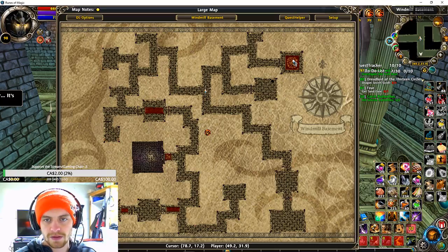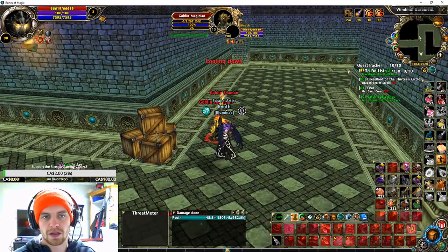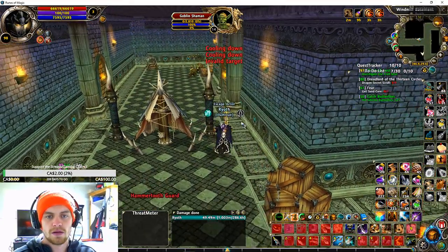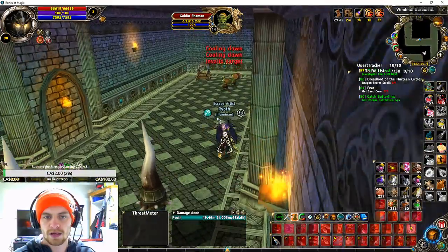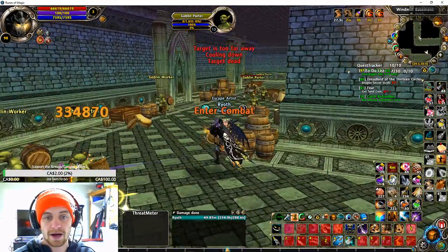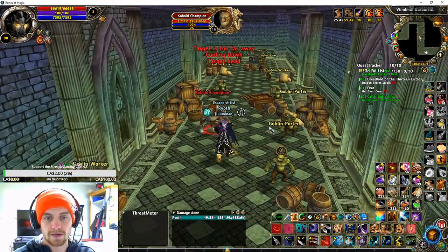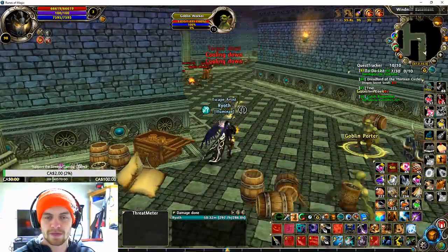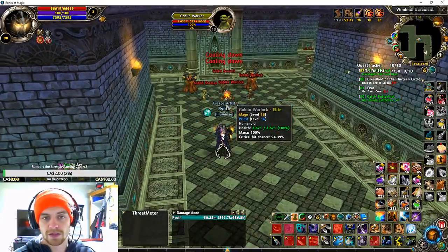Hodu Hammertooth is either going to be in this room right here, this room, or this room. You're going to have to run all the way to the end because this is a two-phase boss. Basically you're going to kick his ass to half health and then he's going to get scared and teleport away, and then you're going to have to kill him the rest of the way.